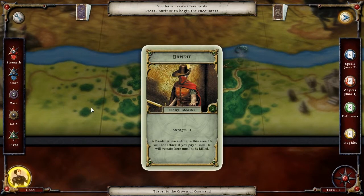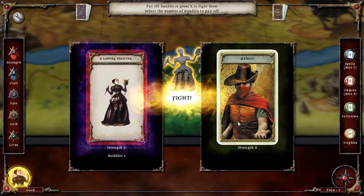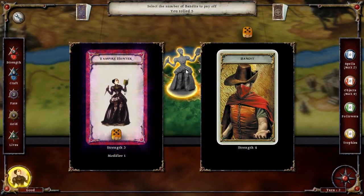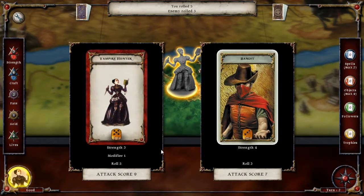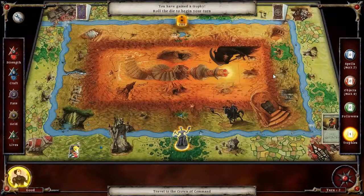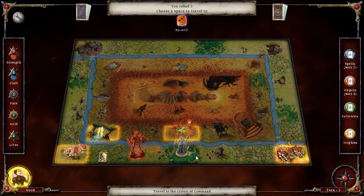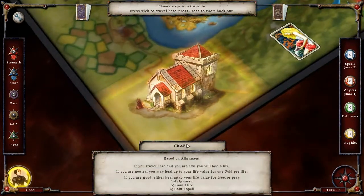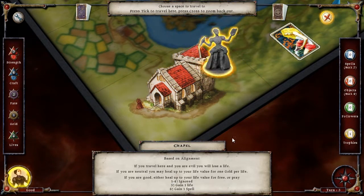Bandit, strength four — I can deal with him; we're on even ground because I get a plus one. Pay off the bandit? I don't know, I'm not gonna pay off the bandit. You and me, bandit. Battle in mortal combat — that was easy enough. Three... I could go back, or actually what do I get if I go here? If you travel here and you are good, you can gain a life or a spell. Cool, let's do that.